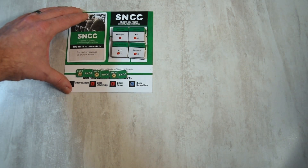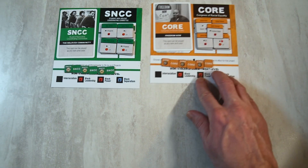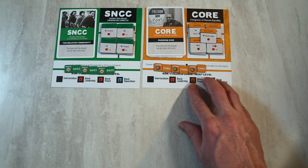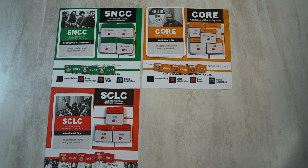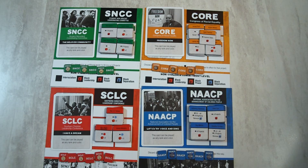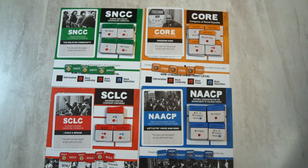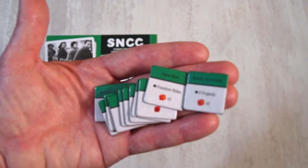Each player will take on the role of an organization: the SNCC, CORE, SCLC, or NAACP. For the more advanced 5- and 6-player games, there are two additional factions — the LDF and the LIBS — but this tutorial will focus on the 2- to 4-player game.